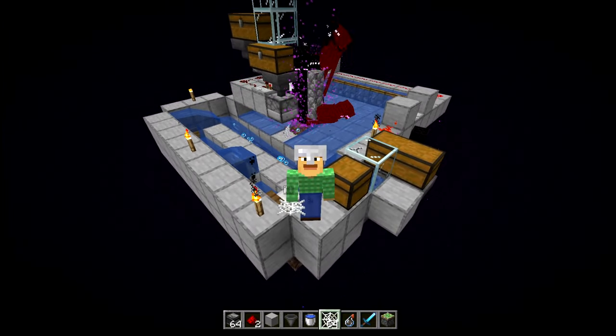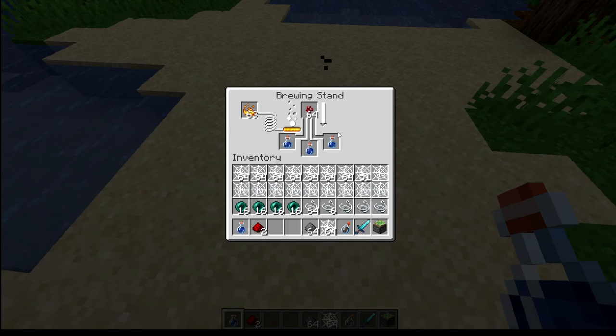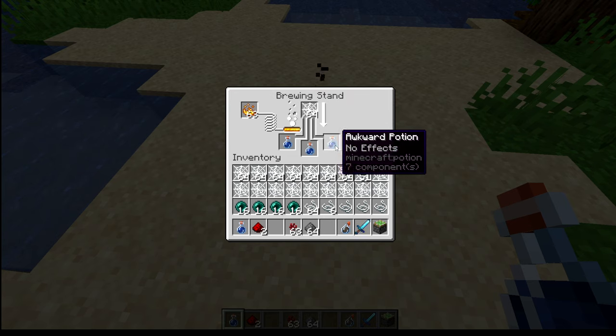Hello there, Ray here, and I made an automatic cobweb farm using the new 1.21 potions. You can brew these potions by using nether wart on water bottles, then cobwebs in order to turn it into the new weaving potion.